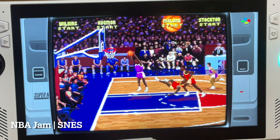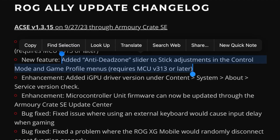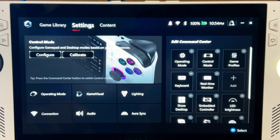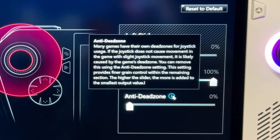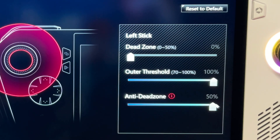The first big feature is the anti-dead zone slider. Head into Armoury Crates to Settings, then Configure, click Configure in Gamepad Mode, and click on any of the sticks — in this case the left stick. If your game does not register movement, you can adjust the anti-dead zone setting here, with a value up to 50%.